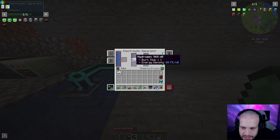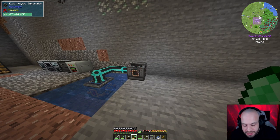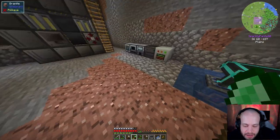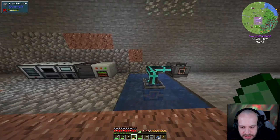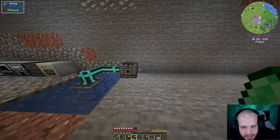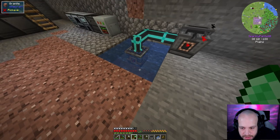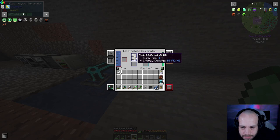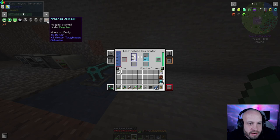We can use the oxygen later for more efficient ore processing — working up from four ingots per three ore, then two-to-one, then three-to-one. It gets complicated quickly. But because the accumulator is surrounded by water it'll never run dry. The separator is filling up nicely and we're not running low on power.